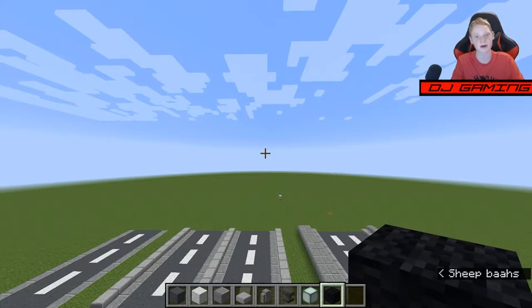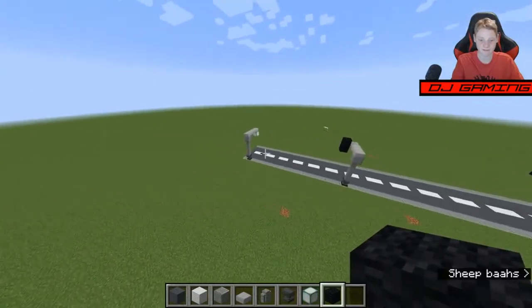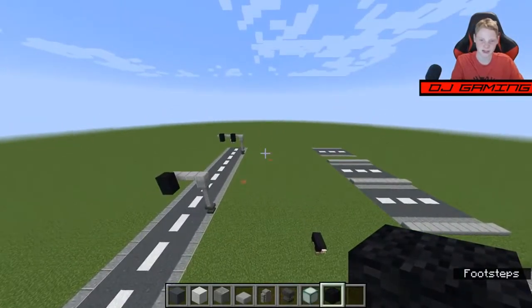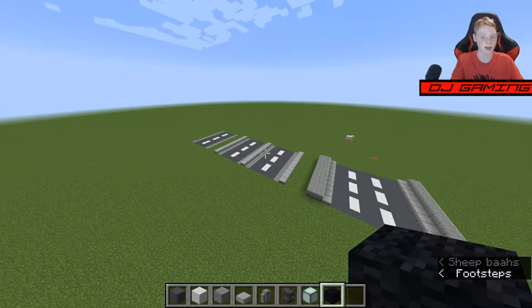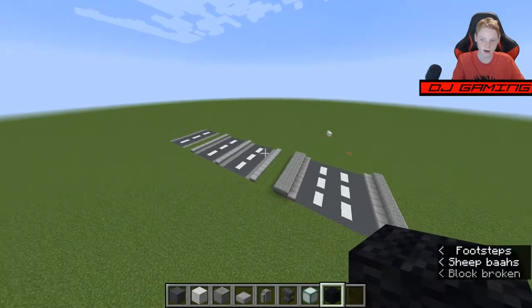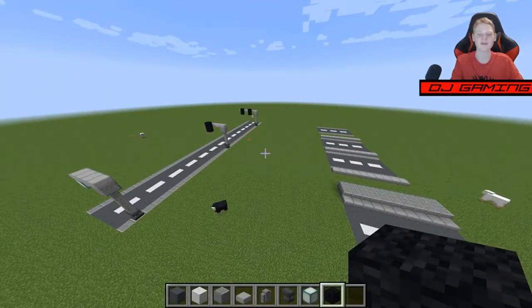So anyways, this is going to be another Minecraft tutorial. Pretty much what we're going to be learning is how to build roads, but also different light poles and those other things that you see on the road. This is going to be very useful if you're ever wondering how to build a city. As a city builder myself, I love building cities. The main tip for building a city: you should always have roads and some simple things that you might see every day in a city.